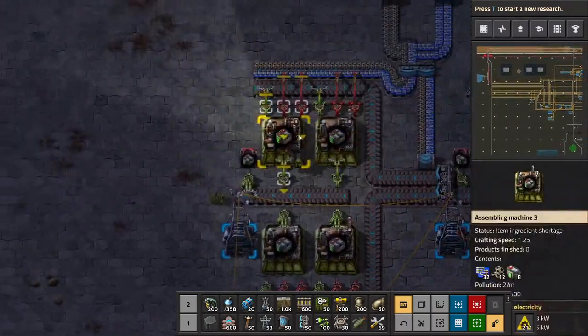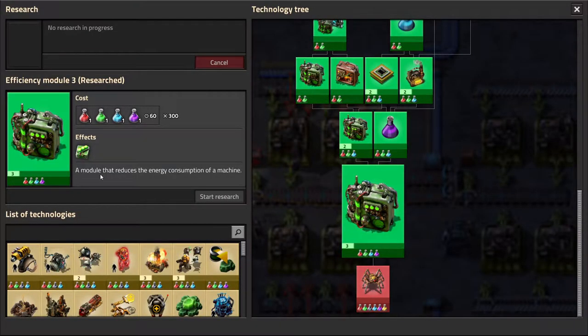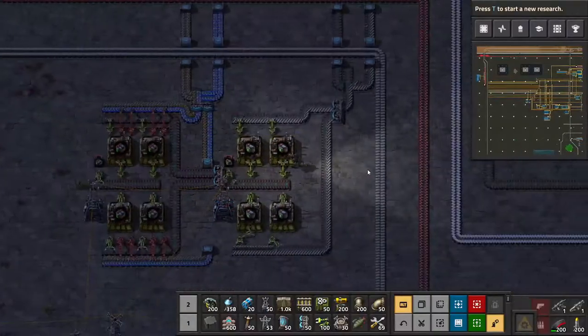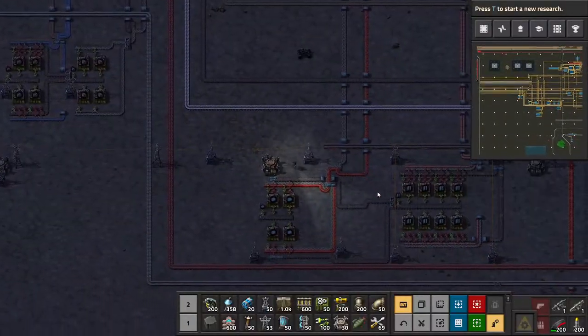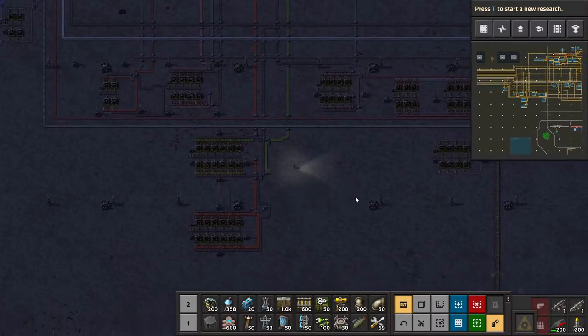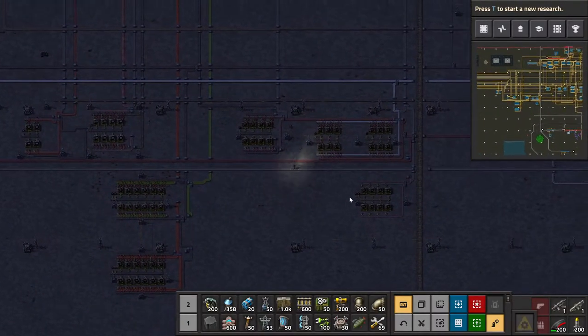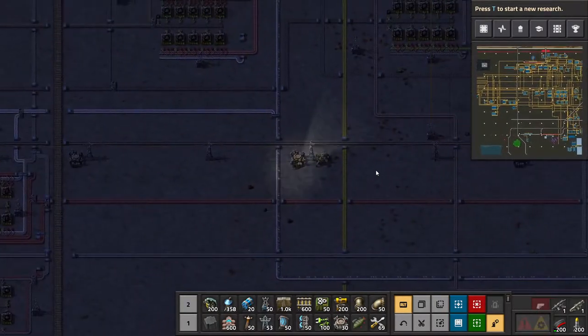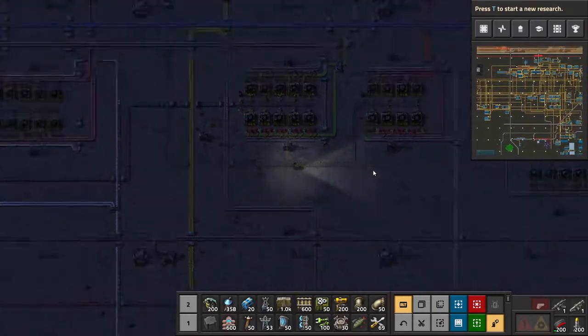Got some batteries and stuff. Our power armour finished researching the Mark II, and I decided to get the efficiency modules 3 because we needed to get that eventually anyway. Speaking about the modules, we're still waiting a lot for a lot of them to build.